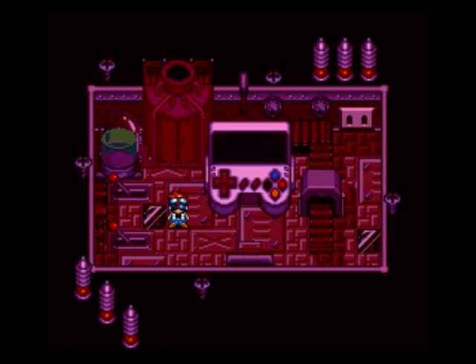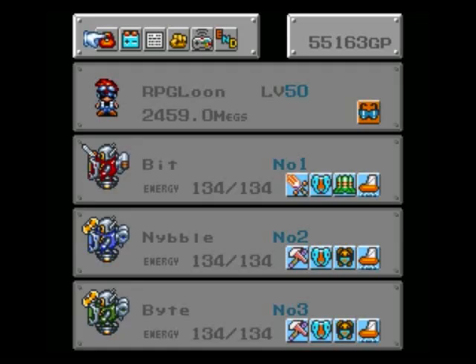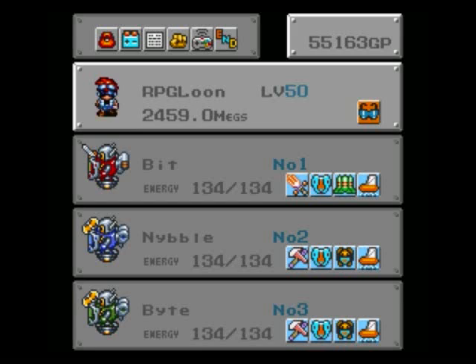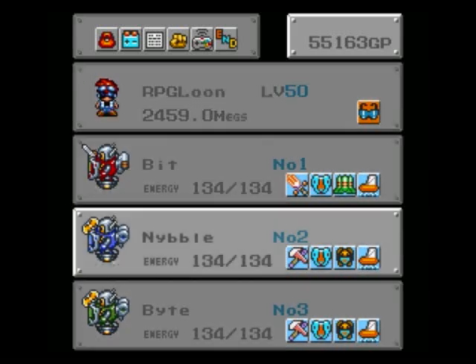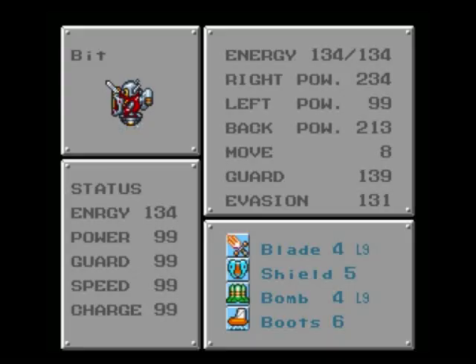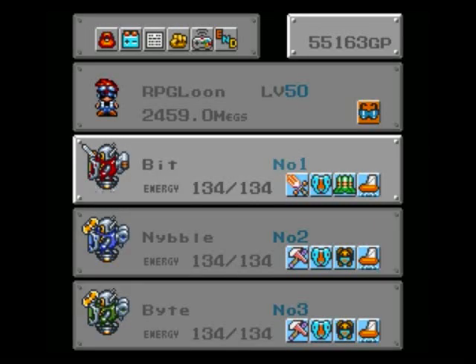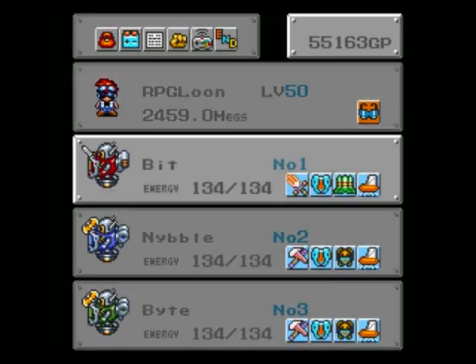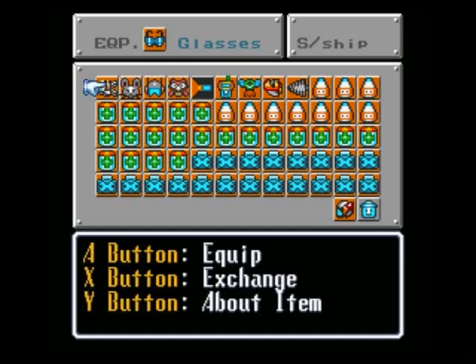Welcome back to Let's Play Robotrek. I did my leveling — level 50. Everybody's stats are max except for HP. I got Boot 6 for everybody. Bit is still my normal enemy-killing machine. I've recycled all my scraps because I don't need them, except for Scrap B, which you can't get rid of.